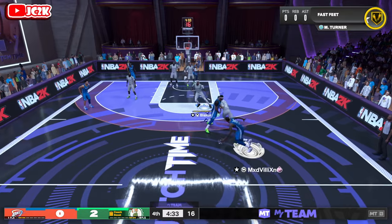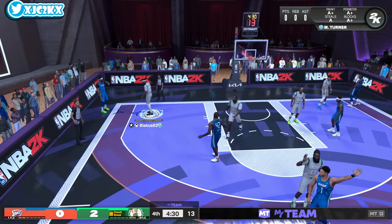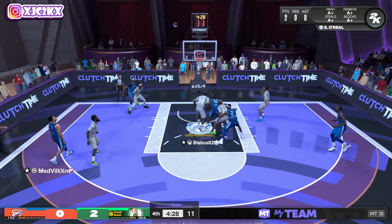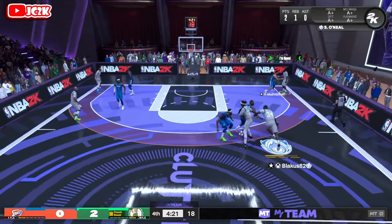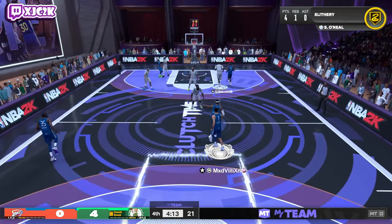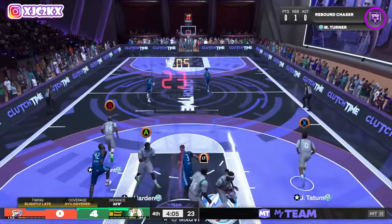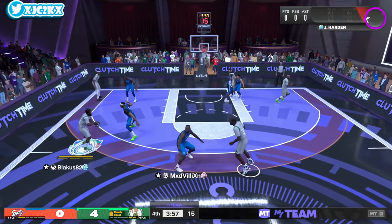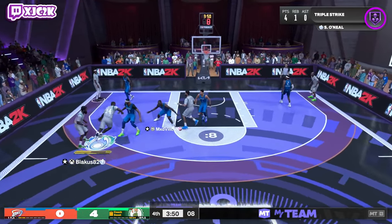This card is going to be borderline unstoppable against teams like this. He can do everything you'd possibly want out of a card at a crazy high level, except maybe shot creation and shooting. He's a little more limited than Kareem in those areas — Kareem had really crazy glitchy sigs. Shaq is ridiculous no doubt, but not quite as glitchy in terms of three-hunting shot-making ability from the outside as Kareem probably is.